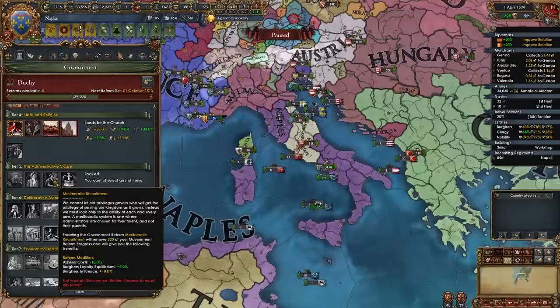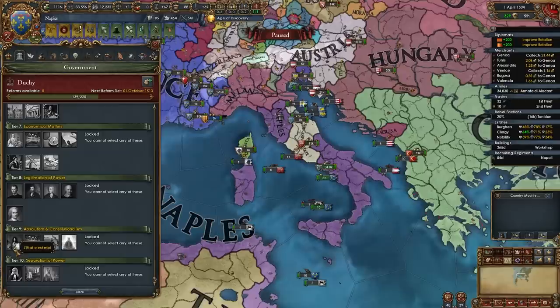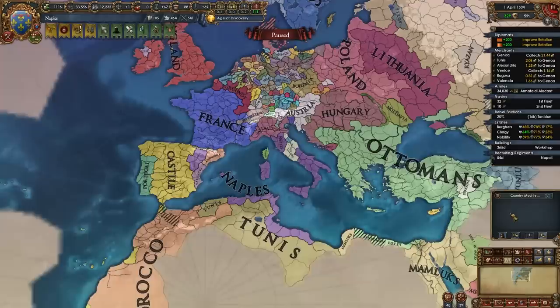For government reforms: we've covered the first four. For tier 5, I recommend Meritocratic Recruitment. For tier 6, I recommend Royal Decree. For tier 7, any of the three relevant options are really good as Naples and later as Italy. For tier 8, you should take the specific one shown here. For tier 9 and tier 10, all of them are really good — take whichever you want and whichever you need. At that point in the game you won't make a mistake by choosing any of those options.